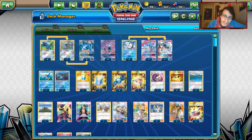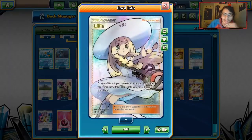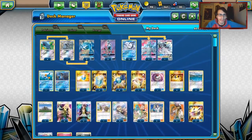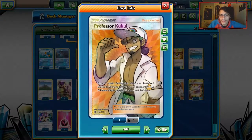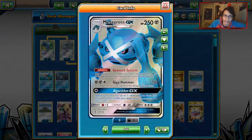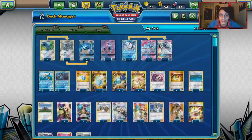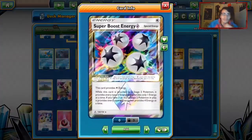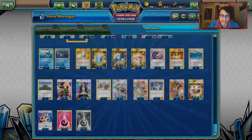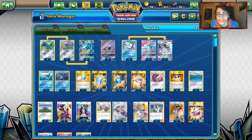We play a solid supporter line: four Cytnhias, three Lilies, three Guzmas, and three Elm's Lectures — turn one Elm's to get multiple Beldums, Mudkip, and Vulpix down. We play two Professor Kukui, which helps with math for Metagross to hit better numbers, and works with Ninetales and Swampert against Blacephalon. Three Choice Band is important for Metagross to hit 180. We play one Super Boost Energy, one Fairy Energy for Ninetales, and seven Metal Energies — you can get away with seven.